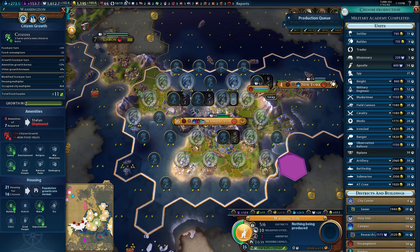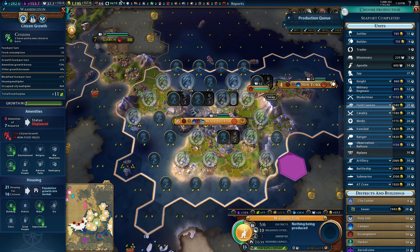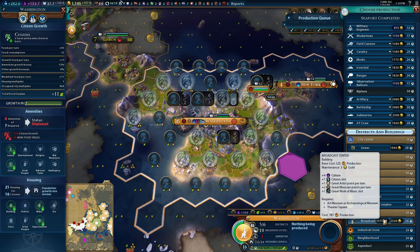We have enough faith to get a research lab going in Washington — excellent. Housing capacity is okay. Washington can build armies directly, which is quite nice. Oh, we can faith-buy broadcast towers — we'll have to do that later on. It doesn't have an industrial zone or anything like that, and we don't have that many tiles to put this stuff down anyway.